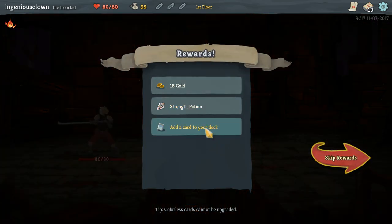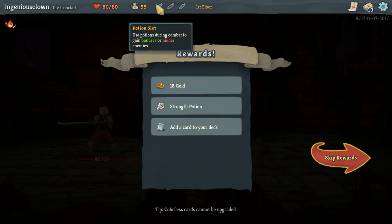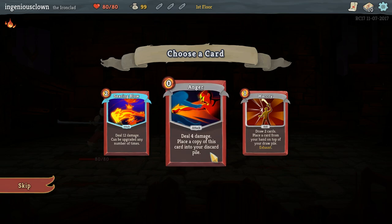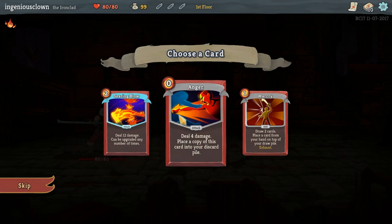Strength potion. Add a card to my deck. Apply three strength. Are potions temporary? Let's add a card to the deck. Deal four damage and place a copy of this card into your discard pile - so every time I use this, I get another use of it on the next shuffle through. Interesting. And then searing blow - that's 12 damage, that's pretty good too. But this is free.